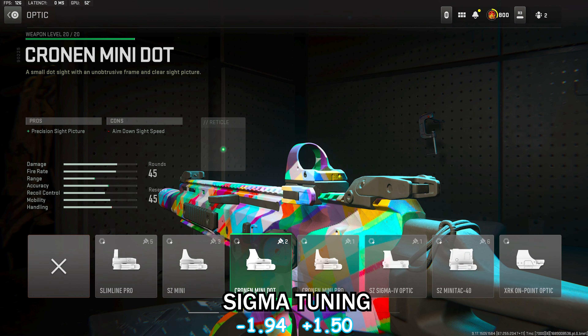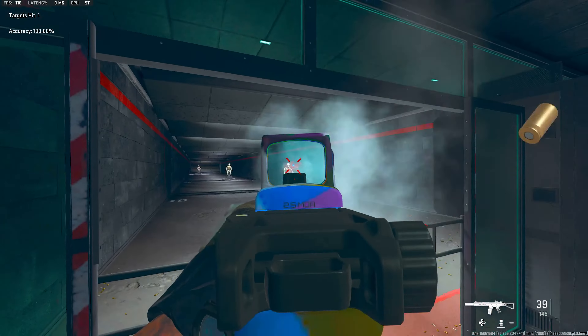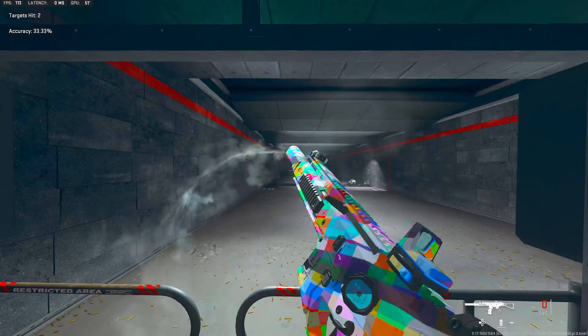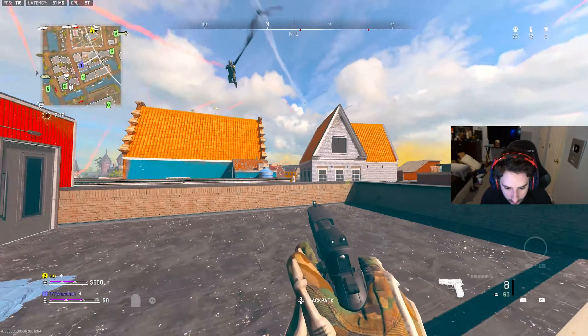Definitely make sure you guys are rocking the Hollow Point. Moving on to the optic for the ISO 45 — this is all personal preference, whatever you feel most comfortable with. You can either go with the Cronin Mini Dot, the Cronin Mini Pro, or what I was rocking: the Sigma 4 optic. Hope you guys enjoy the gameplay and have a great rest of your day or night!